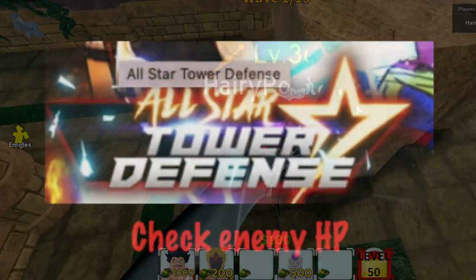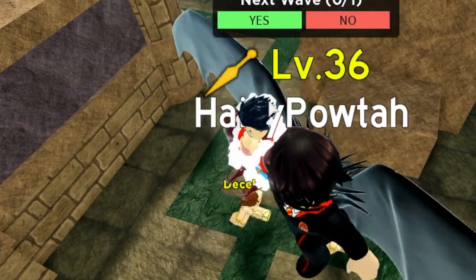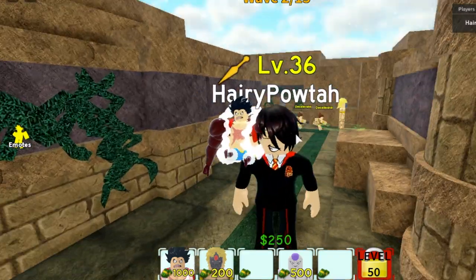So for the first tip, check your enemy's HP. The enemy has 33 HP. I think we can deal with that.